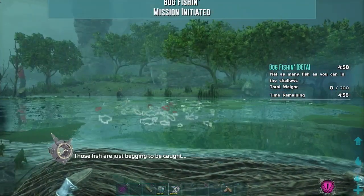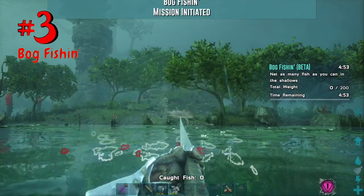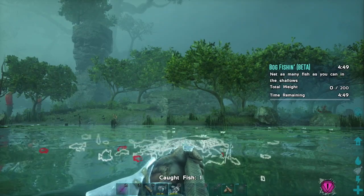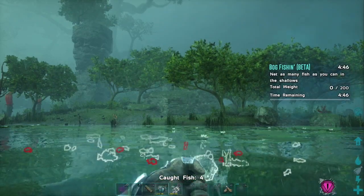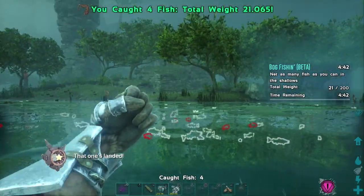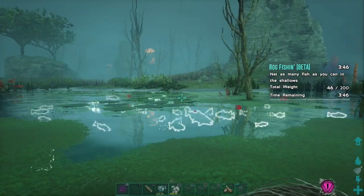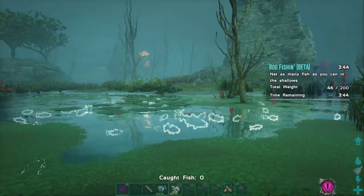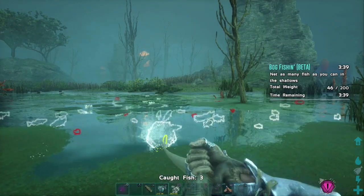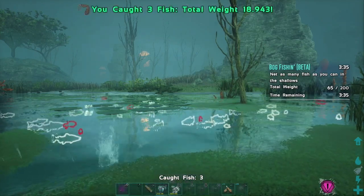The first mission I want to take a look at with you guys is, of course, the Bog Fishing. There were two fishing missions put out with the new Genesis DLC — the Ice Fishing over in the Arctic and the Bog Fishing over here. This mission has quickly become my favorite fishing mission, hands down. The goal is to cast your net into the little pond and catch as many fish as possible in five minutes or less. For Gamma you need 100 pounds, for Beta 200 pounds, and for Alpha 300 pounds.